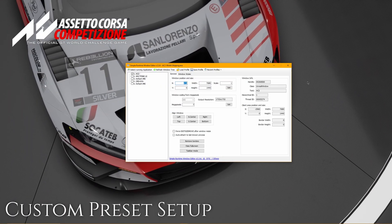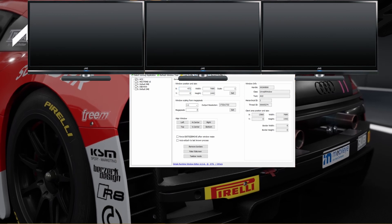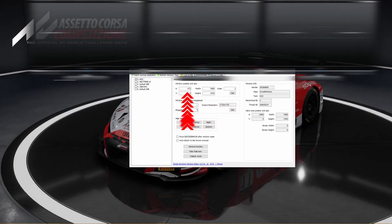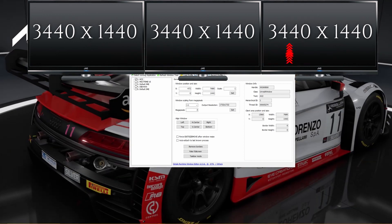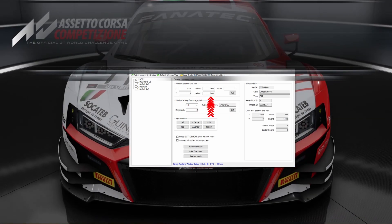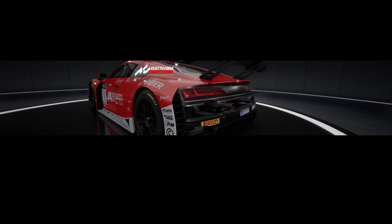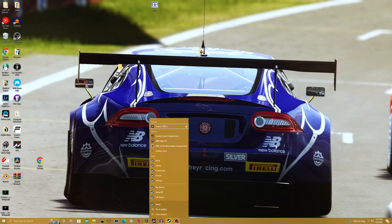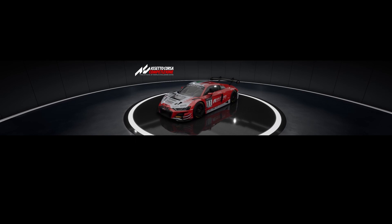If you are running an unusual resolution, you can easily set your own preset for ACC. For example, for a 2K widescreen monitor with a resolution of 3440x1440, set the X position to negative 3440. The width of the monitor will need to be multiplied by 3 since we're using triple screens, so 3440x3 gives us 10320. The scale will be set to 1, the Y position to 0, and the height to 1440. From there you can save your preset and you'll never have to go to the JSON files to change your resolution ever again. Note that sometimes the game will be behind the taskbar — right click on your taskbar, go to taskbar settings, and select automatically hide the taskbar in desktop mode to prevent any issues.